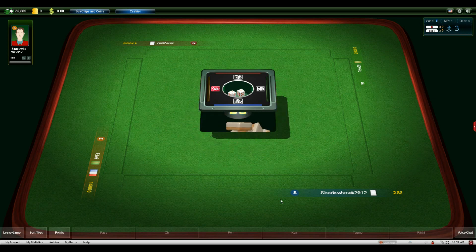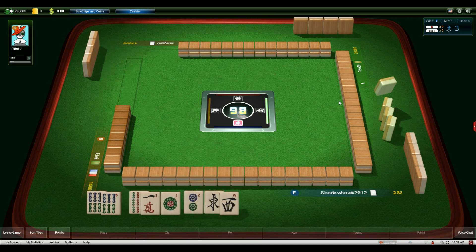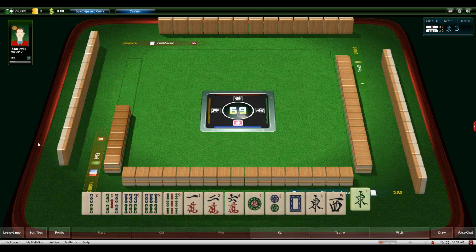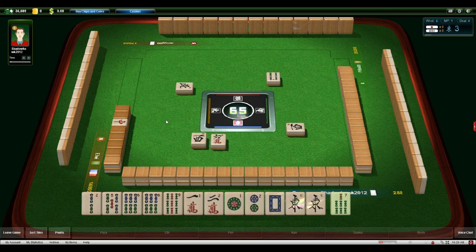Reach, ippatsu, dora, uradora, five — fully concealed pinfu. Yeah, we got a lot of bonuses for that one. Sometimes you get lucky and that is going to help us massively. We now have a dealer, we have an eight thousand point lead to the person in second place. They need to tsumo mangan basically to overtake me, or they need to get a haneman off of five. As an added bonus we have a pair of east winds, which is our seat wind, and that gives us our yaku. We're calling west wind.